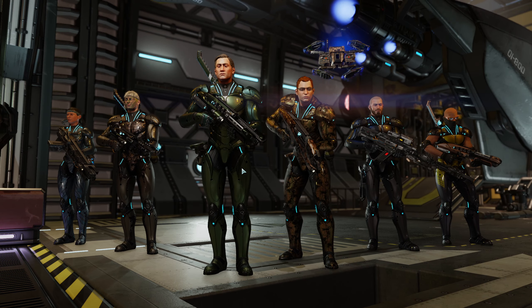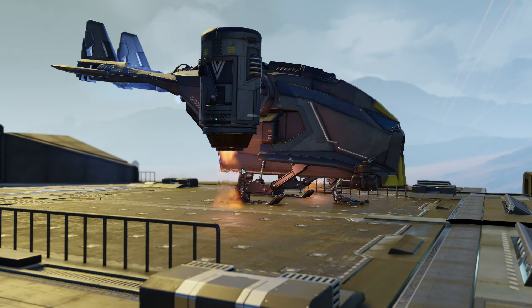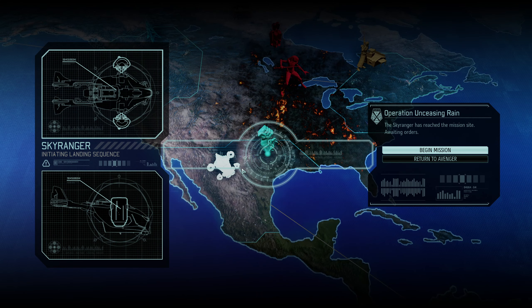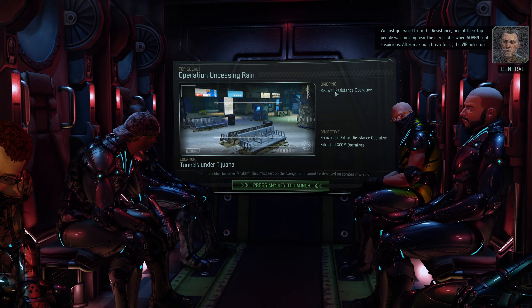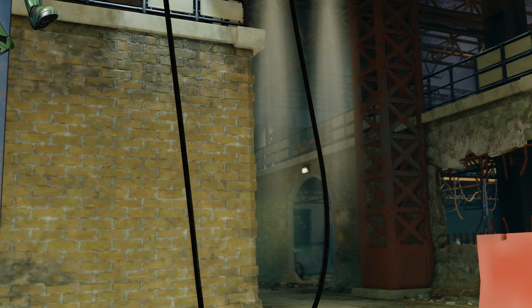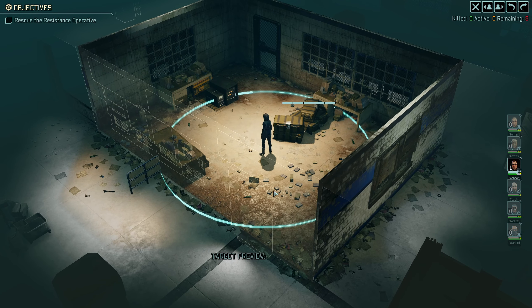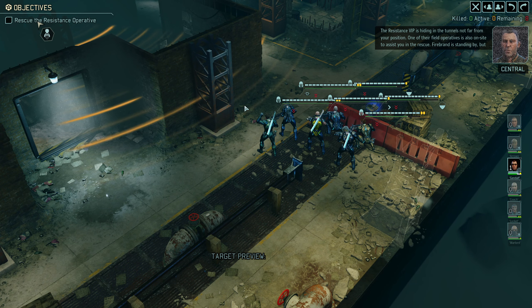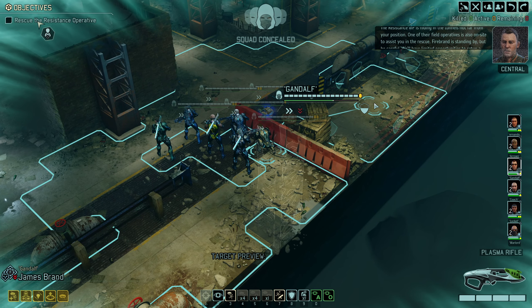I'm not sure exactly what the mission is. Wasn't it recovering a VIP or something? I'm wondering if we'll have concealment — I assume so, it would be helpful. Yeah — recover a resistance operative. We're in the underground, so never a fan; I think bad things happen in the underground. Okay, she's there — I need to get to her and get out. We do have concealment. Enemies close — we're not under turn pressure though, which is good. We've got eight enemies.